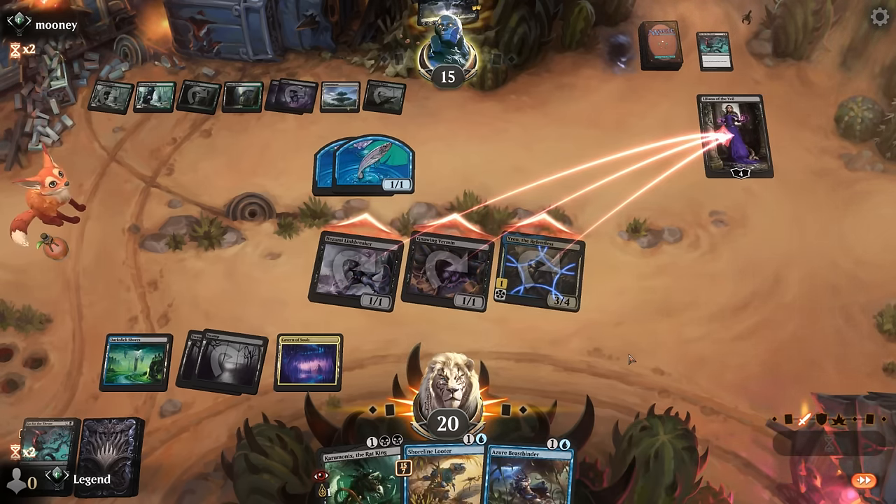On to the next one. We're on the draw with a fine curve: one, two, three, four — can play Caramonix on three to refuel. Important that Caramonix actually resolves, since we're facing blue-black and they might have counterspells. Milled Vren — prefer milling Marsh Stalkers. Opponent is a graveyard combo deck milling themselves, maybe trying to reanimate an Atraxa. This could be a tougher matchup since they can kind of just go over the top of what we're doing.